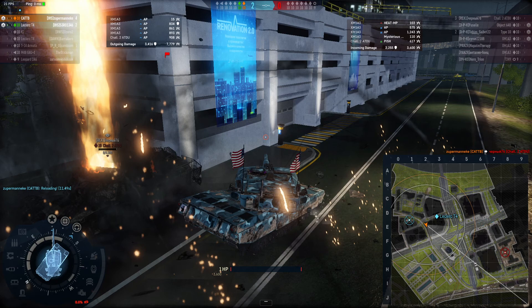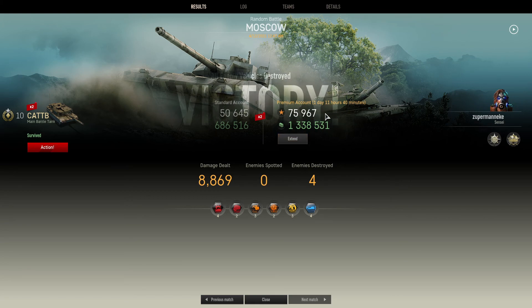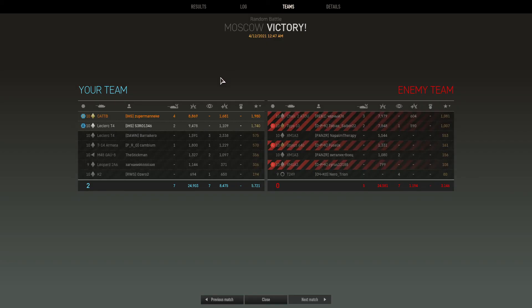That was the game — let's go to the results. We ended on 8.8k damage and 4 kills, with a healthy amount of both experience and credits. Must be said that I was running a booster and the Cat B is a premium tank, so that always increases the income. You can see it was pretty much our platoon that did everything this battle — we killed pretty much the entire enemy team. The only other kill was from the D14. We did 18k damage out of the 24k damage that the entire team did.